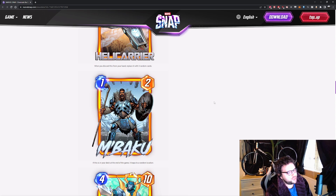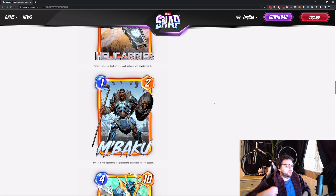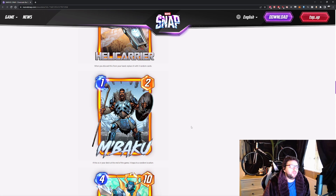Embarku — 1 energy, 2 power. If this is in your deck at the end of the game, it leaps to a random location. I thought this card was quite bad at first, and it is quite bad in most decks — but there are a couple of niche uses. Cerebro 2 is one. But the main use is with Lockjaw. In Marvel Snap you draw most of your deck — roughly 75% every game on average. Lockjaw is great because you spend 1 energy, get a massive card out, and it puts it back in the deck — a double whammy. So if you get Embarku, I would definitely be looking at Lockjaw.